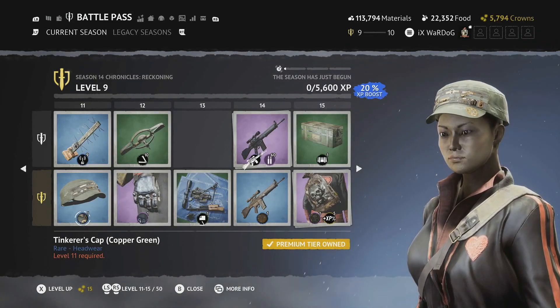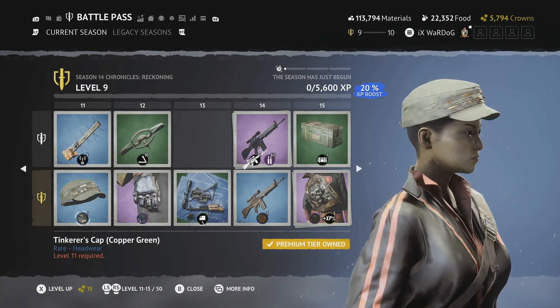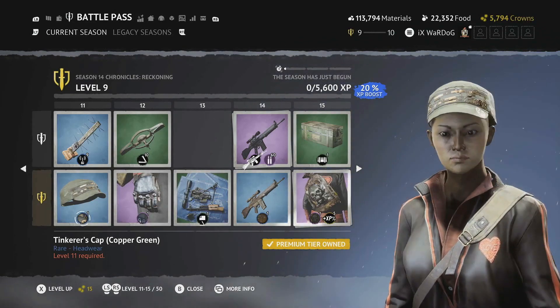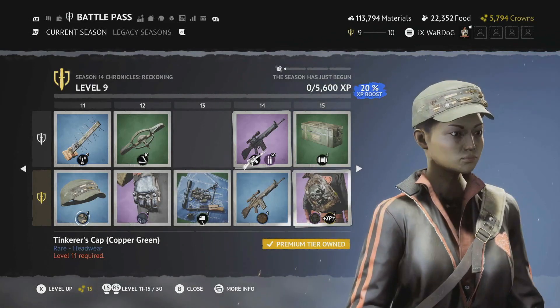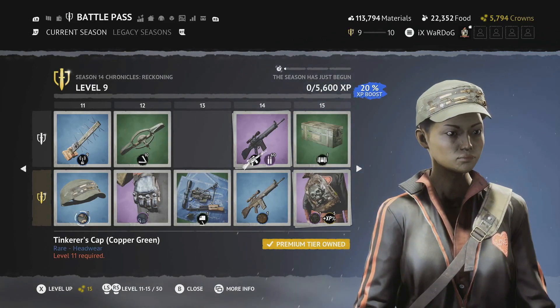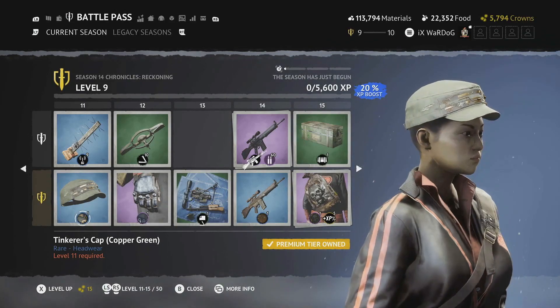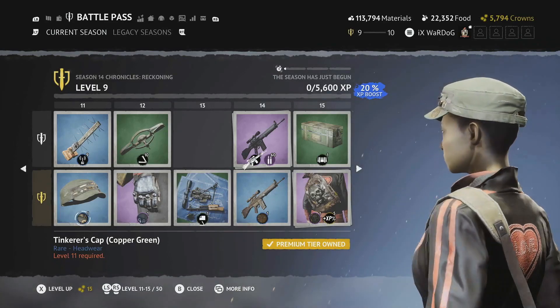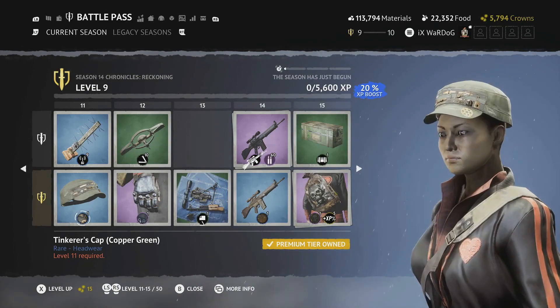Level 11 is the Tinkerer's Cap in copper green. It has a really cool motherboard-type design on the top with copper mechanical bits — really like this cap, a very nice design.